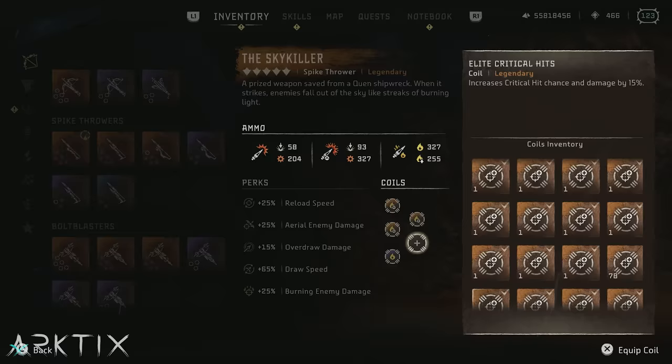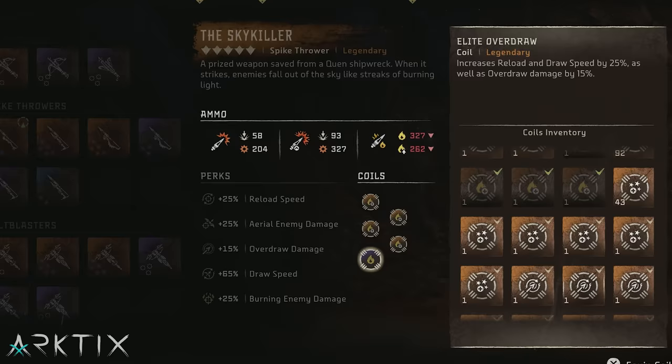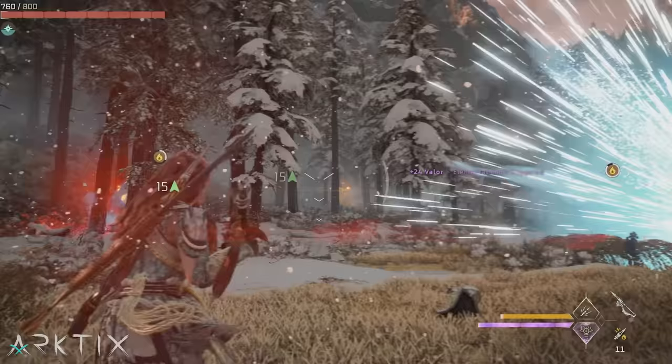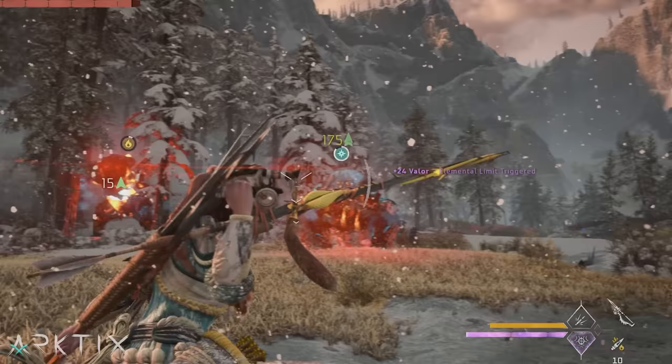Elemental spikes offer some of the highest elemental damage stats of any ammo type — that's elemental impact damage, not buildup. So if you want to deal damage directly to a machine by exploiting its elemental weaknesses, elemental coils, especially the new elite ones, work well to boost elemental spikes.